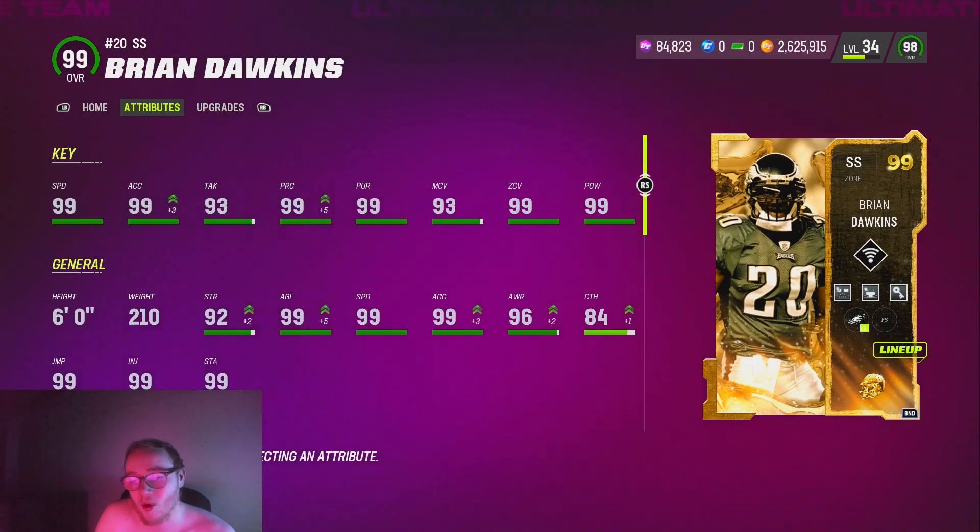What is good with y'all man, so the long wait is over — Brian Dawkins has finally come out and you can actually get him for free if you've been doing your challenges. Just go over to the sets and use the ultimate legend tokens and you can get this guy literally for free. So not only do we get Dawkins, but we pretty much get him for free, so it's a good thing he wasn't the LTD.